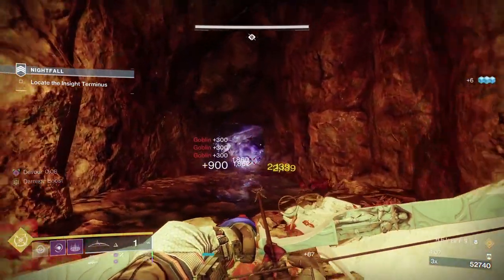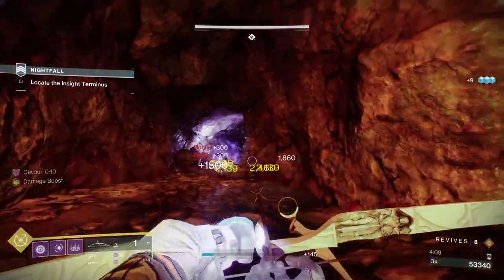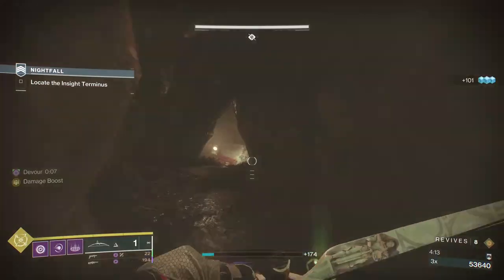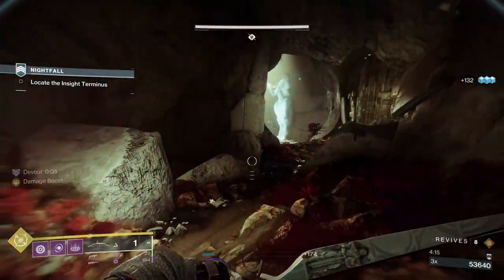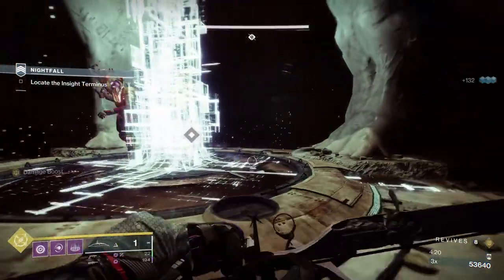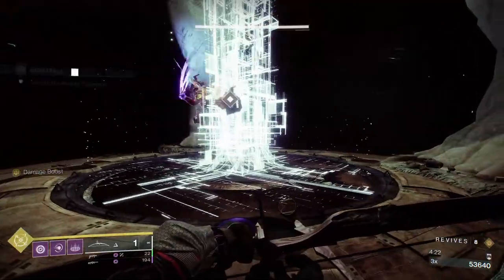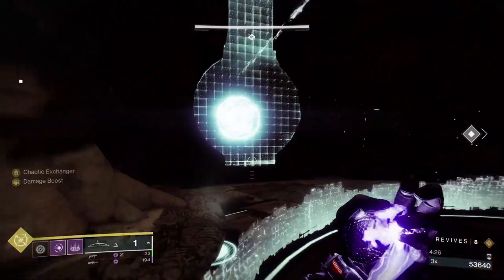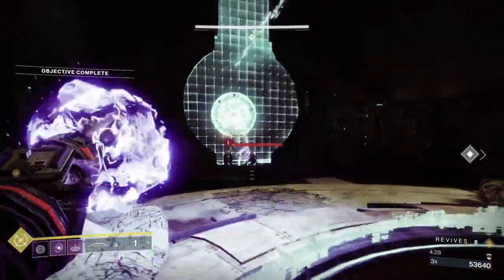Once I took out the champion behind us, I made sure I was taking out all the enemies. Another great thing about Wish Ender is it basically has wall hacks — it can see through walls if you're close enough, allowing you to scan the area in front of you to see if there are any adds hiding.